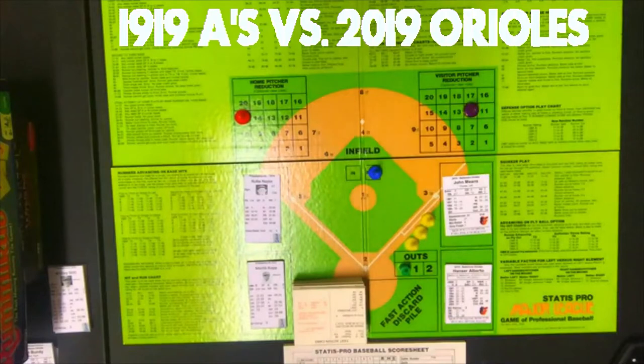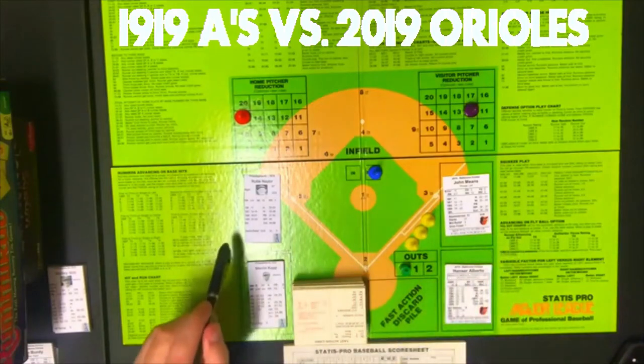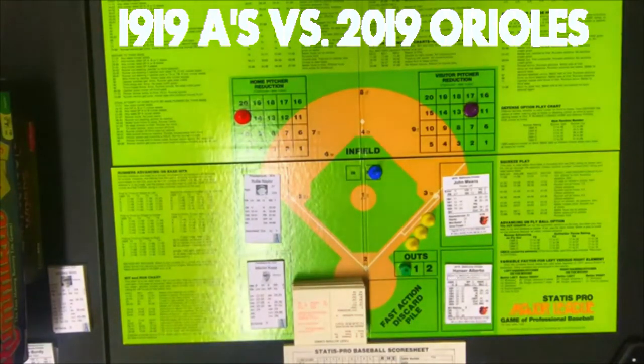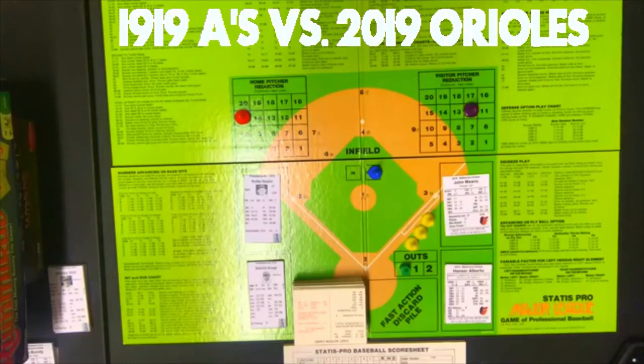Another setup note: today the home team is the Orioles. This is going to be the 2019 Orioles against the 1919 Philadelphia A's. Both teams were terrible, so it's an even matchup. I'm going to have the Orioles on the right-hand side and the A's on the left-hand side because that's what I'm used to. Really the visiting team should be on the left-hand side, and that's the way it's going to be. Without further ado, let's get into the game.